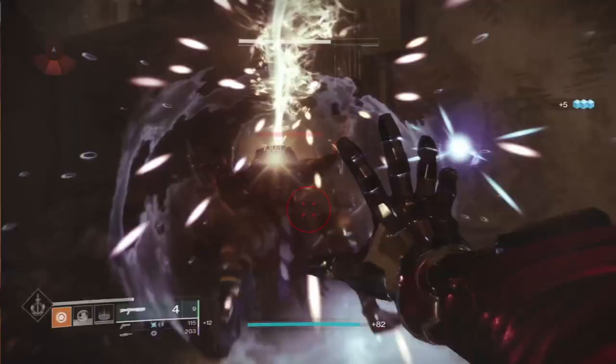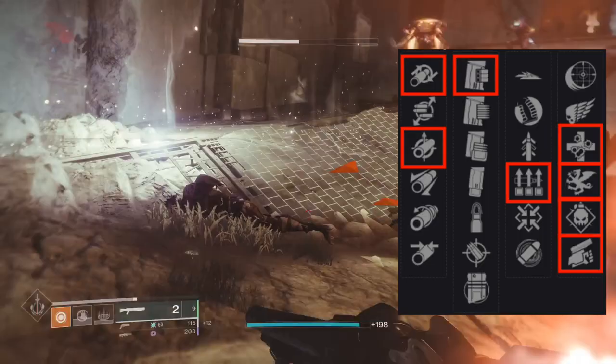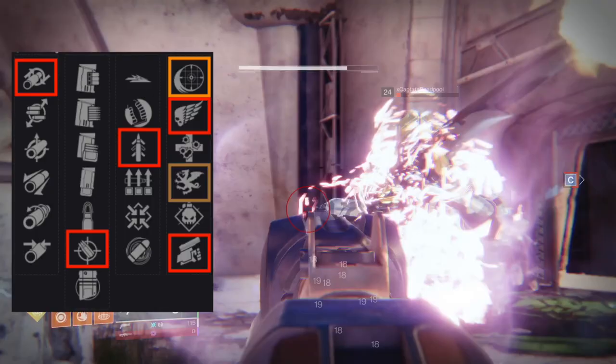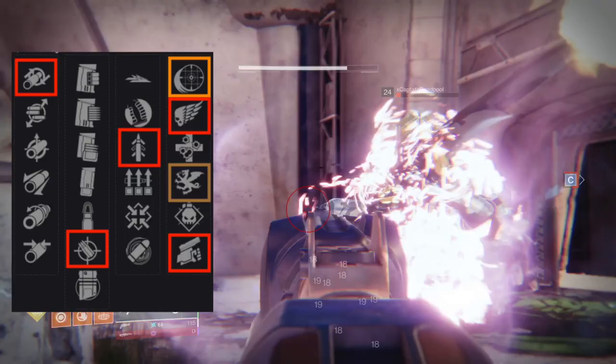And Swashbuckler stacks extra damage for kills up to 5 times, and a melee kill gets you straight up to 5. For PvE, I want Small Bore or Rifle Barrel, Assault Mag, Surplus, and Unrelenting, Vorpal, or Demolitionist for a grenade build, or Swashbuckler. For PvP, I need Rifle Barrel, Accurized Rounds, Quick Draw, and Iron Reach, Killing Wind, or Swashbuckler.